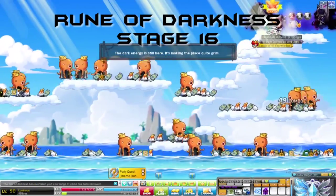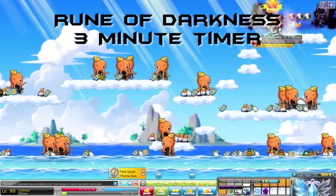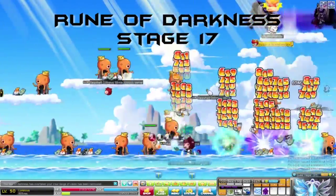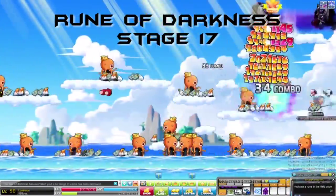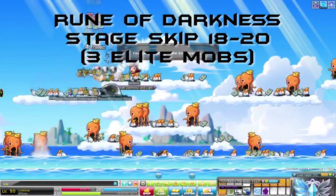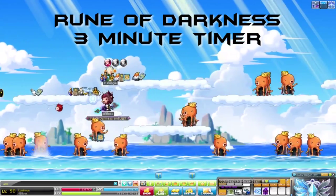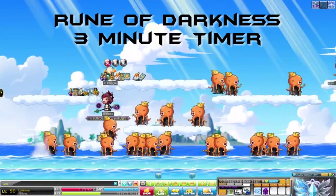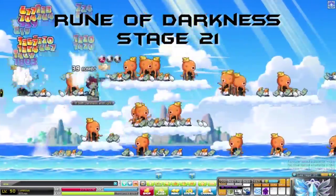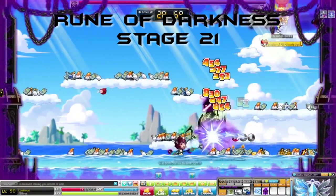New runes were released in GMS with the version 0.165 pink bean update. One rune in particular has affected elite boss stages — the Rune of Darkness. This rune summons a random number of elite mobs, anywhere from one to four at a time when activated. It allows for a stage skip per elite mob summoned, and can be used directly after completing a stage, bypassing the 3 minute cooldown timer. For example, you complete stage 15 and summon four elite mobs from the Rune of Darkness — after killing those four elite mobs, you are moved to stage 19 and must wait for the 3 minute cooldown to move to stage 20. To use the rune most effectively, activate it right after you complete the stage during your 3 minute cooldown.